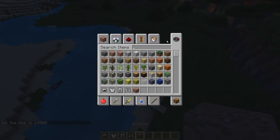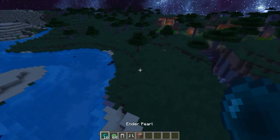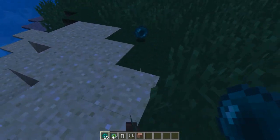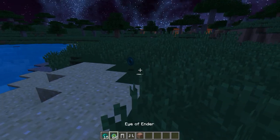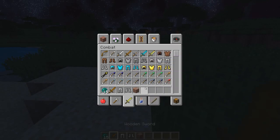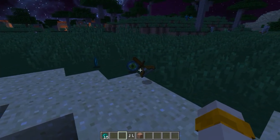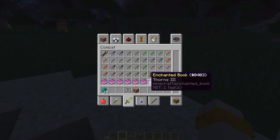Oh yeah, the ender pearls — again, low saturation on everything that I could get. This is the ender pearl texture, I think it looks pretty nice. All of the wooden tools, all the tools in general, are made to be lower contrast and higher saturation.